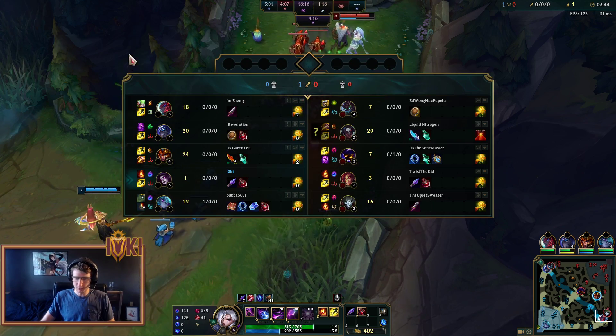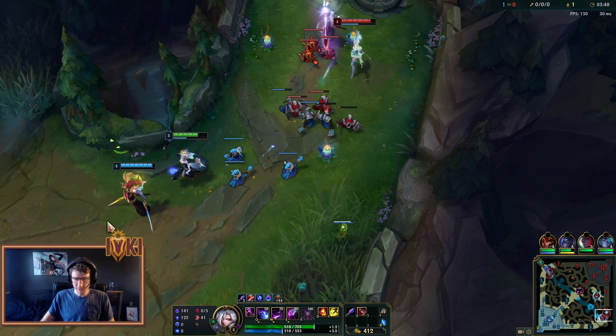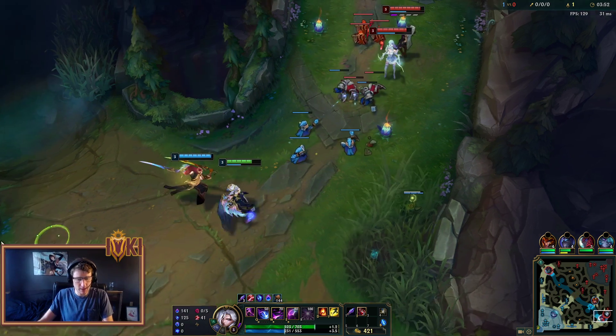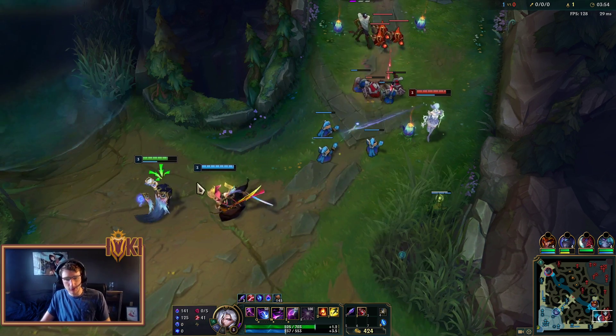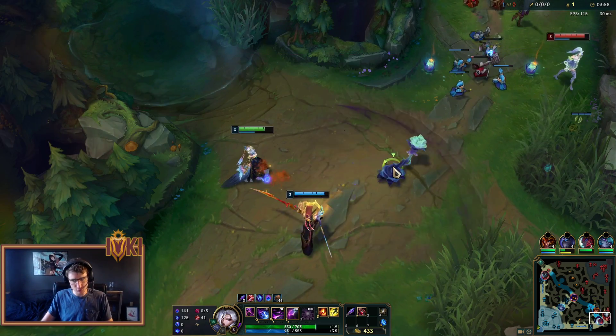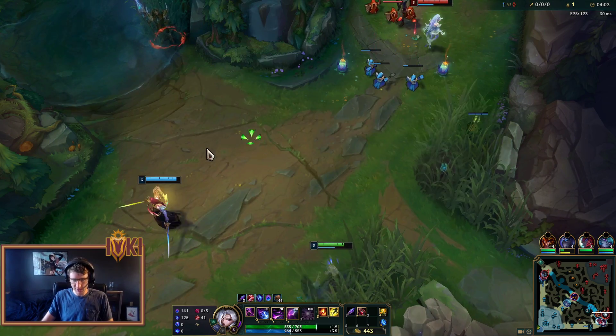They're just kind of playing too safe for us to really have any kill potential here. We're probably just going to get a few more Spell Thief's procs in, go back, and start building. We could actually go for Liandry's here. Yeah, we'll go Liandry's — this guy's going to go Red Cane, so they'll have two tanks.